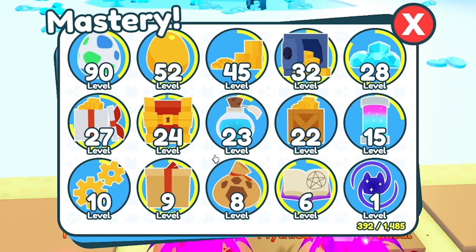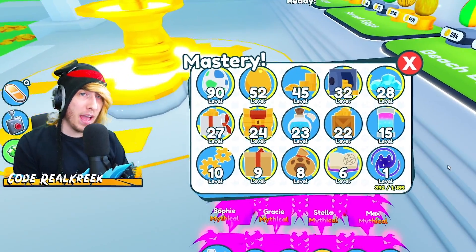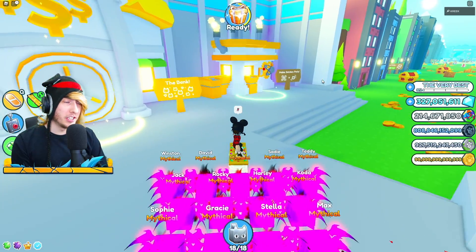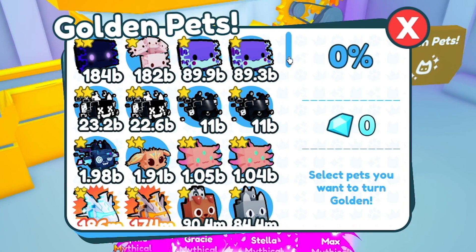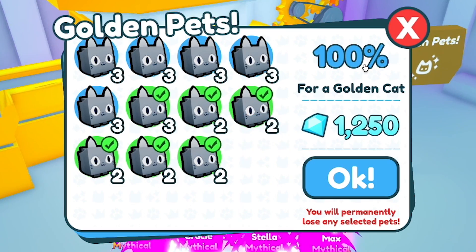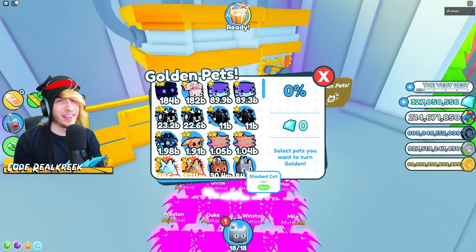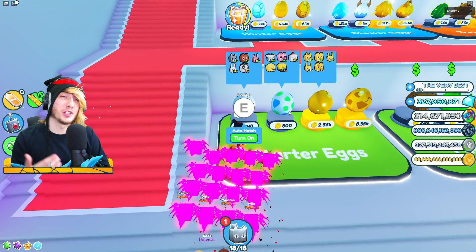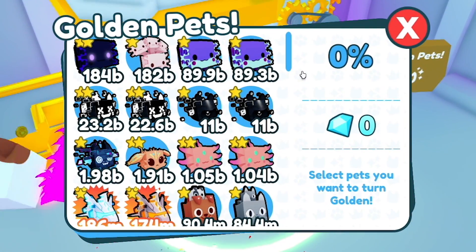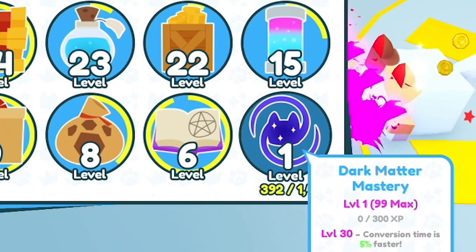While you're spinning and off taking a bath, sleeping, or at school, you'll be getting every single one of those masteries up to 99 without doing anything. There are a few you'll have to do manually, but they don't take long. For the converting mastery, go to the converting machine, fill it up with cheap pets, click okay, and you'll get XP. The easiest approach is to buy a bunch of starter eggs, disable auto delete, collect the pets, then convert them. It should take about an hour or two. Do the same for dark matter mastery and fusing mastery.